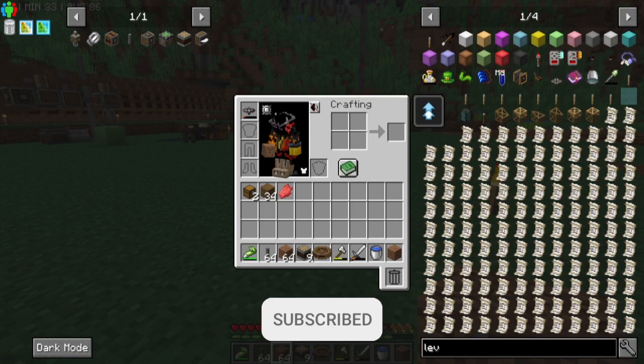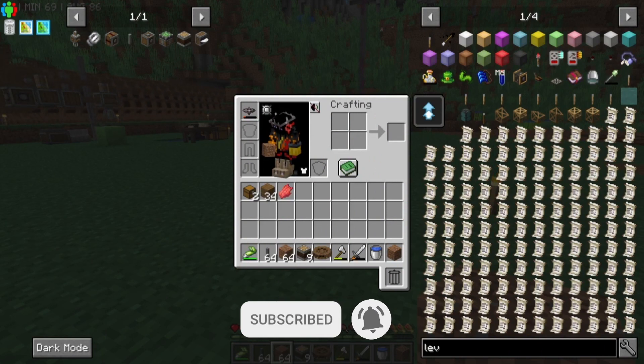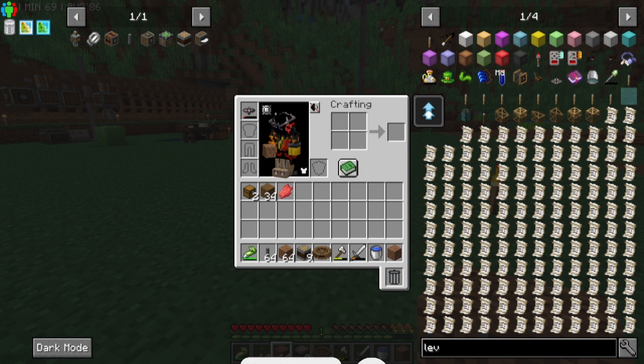Hello ladies and gentlemen, welcome to episode number 8 of the ATM series. We've got certain stuff done, we've worked on Create, we've got a tree farm. Now I need to literally grow one dark oak tree just to get enough wood to finish off the corner of the house. We can then start building up the base.